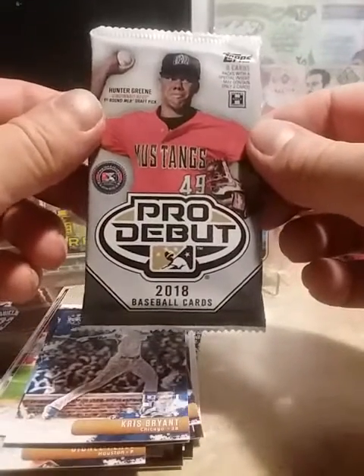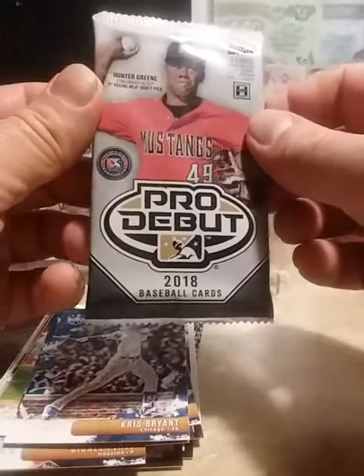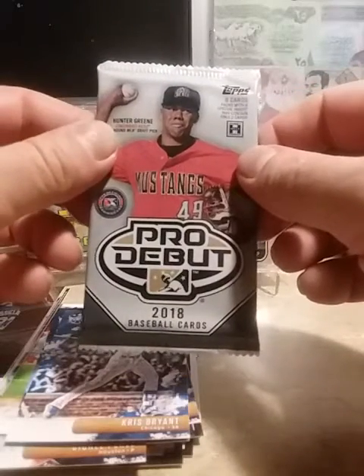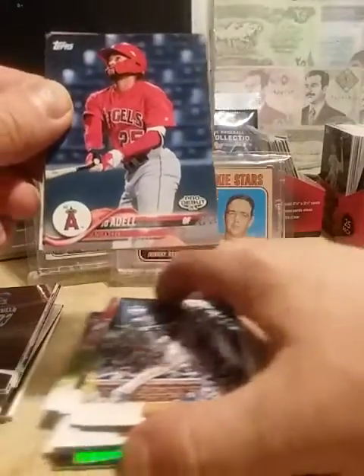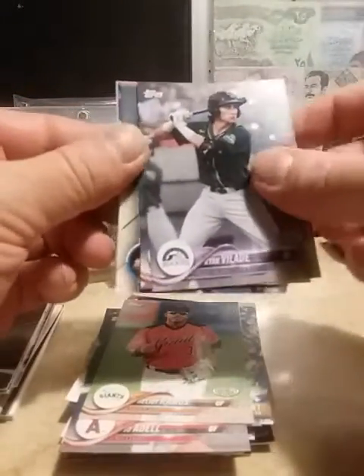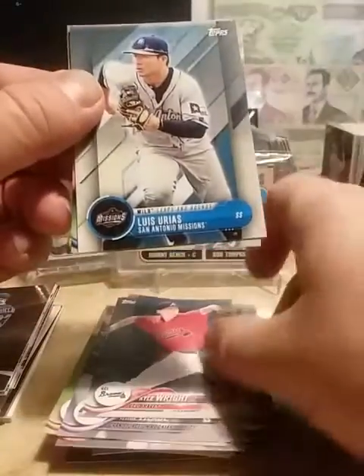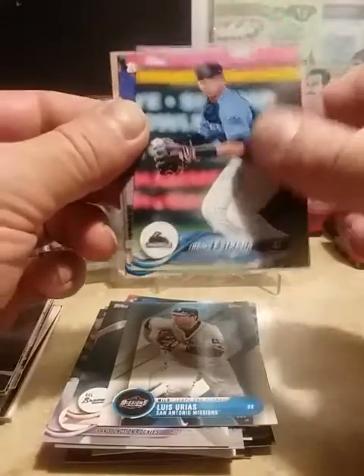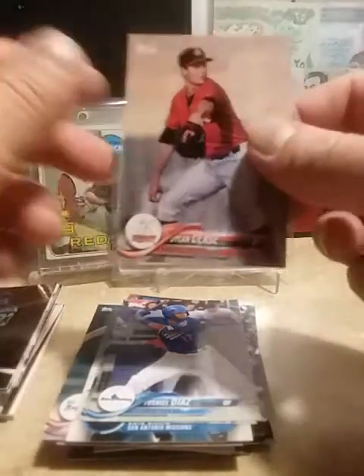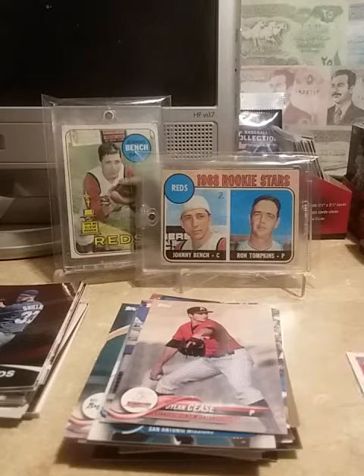Here's the best pack - 2018 Pro Debut. We're looking for the Rano DeCunha Hunter Green for Cincinnati. Let's open this up. Doesn't look like anything's in there. We got Joe Adell - not a bad one - Elliot Ramos, Ryan Vilade, Kyle Wright, Luis Urias, Sixto Sanchez, and Dylan Cease. So we didn't get any autos, got a few numbered cards.